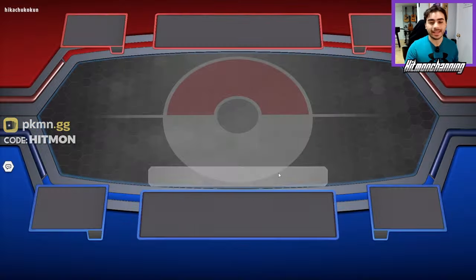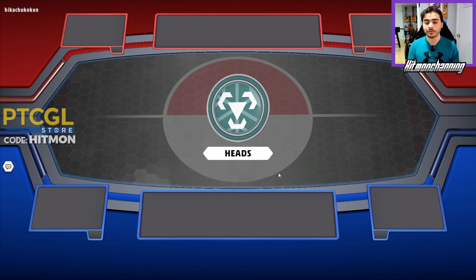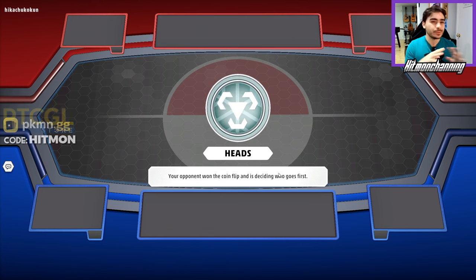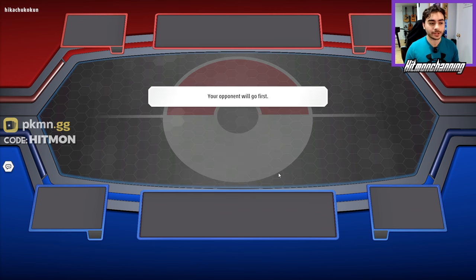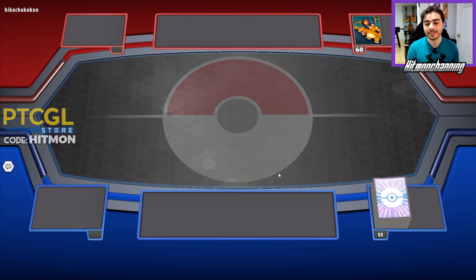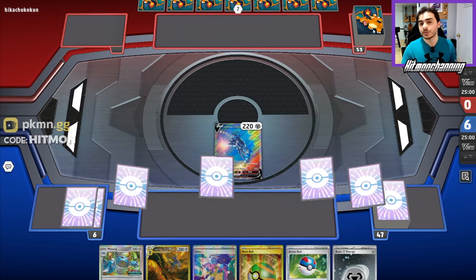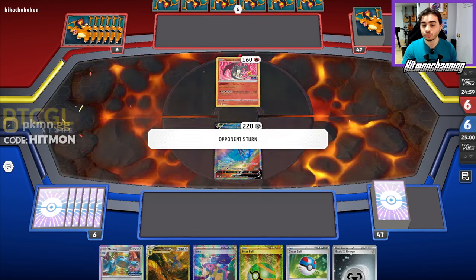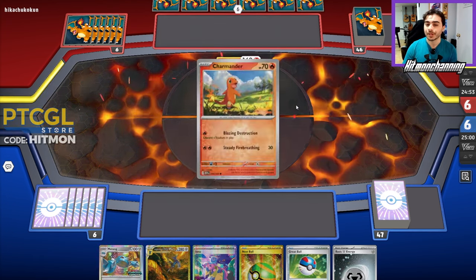We get to call a coin flip — tails never fails — but it's going to be heads. Unfortunately our opponent is going to choose if they want to go first or second. We are the ones that want to be going first with this deck — ironically, we don't play any TM Evo or anything along those lines. Our opponent is going to go first, which is a bummer, but maybe we can use Iono if we need to. This is a pretty solid hand. They got the Zard sleeves — is this actually Zard is the true question. There's the Radiant Zard lead, which could be a bit tragic for us.